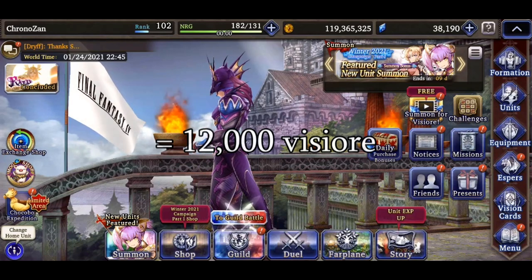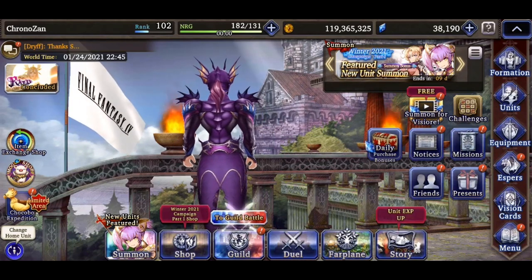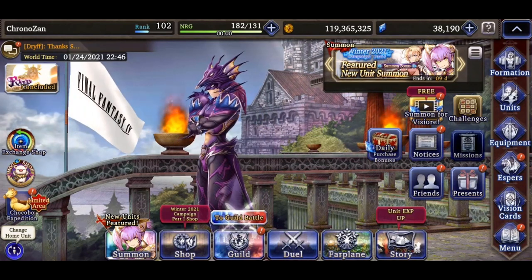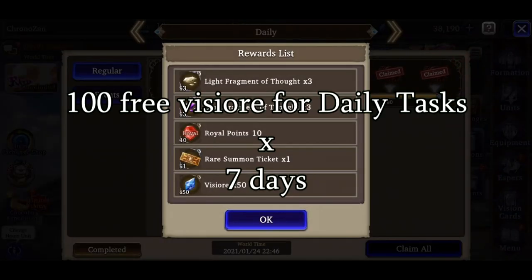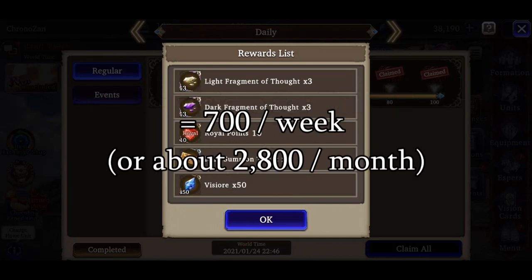Gumi just gives away to the player as a thank you for playing. In addition, if you complete the daily missions you can earn up to 100 free Vizor per day — that's 700 a week and 2,800 more in